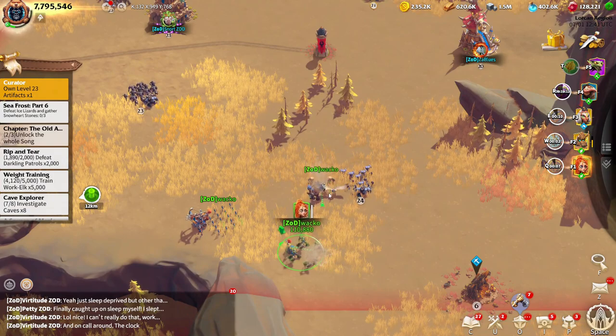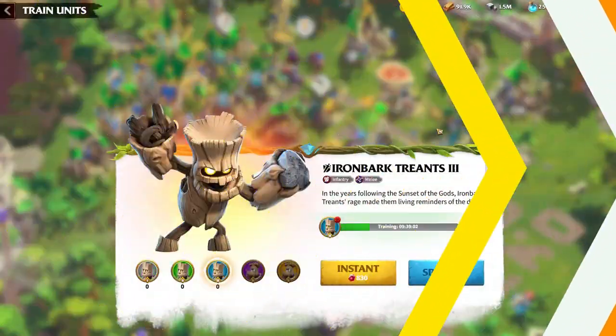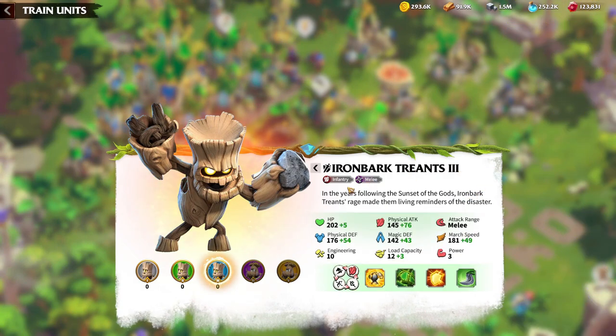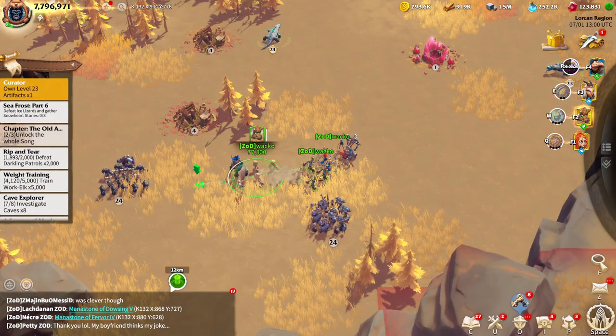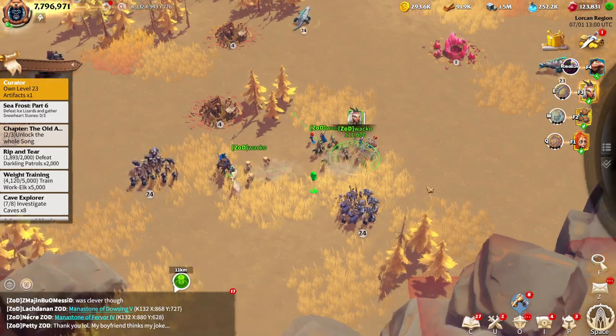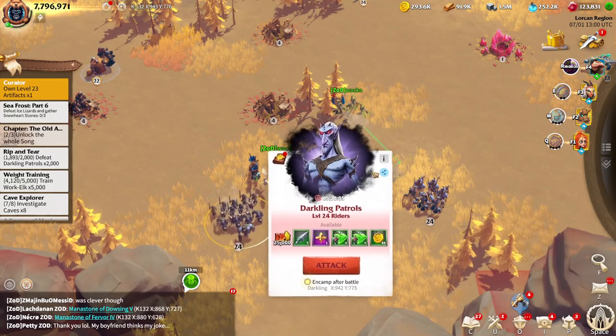Now let me show you another attack on Darkling riders. Remember the unit system advantage? Infantry will always have advantage over riders. So using this Darkling farming technique on Darkling riders is actually even more advantageous than on infantry. Watch how fast the Darkling riders get annihilated — look how little damage my infantry actually takes. Both my mages and archers never take any damage either when attacking Darkling riders.